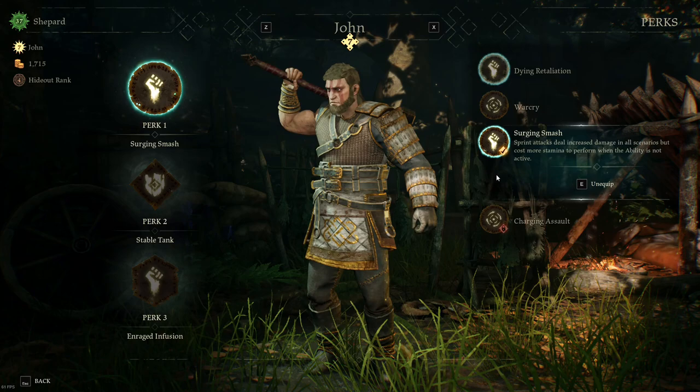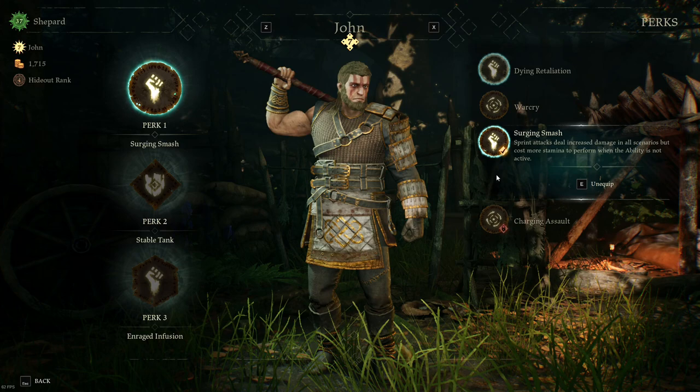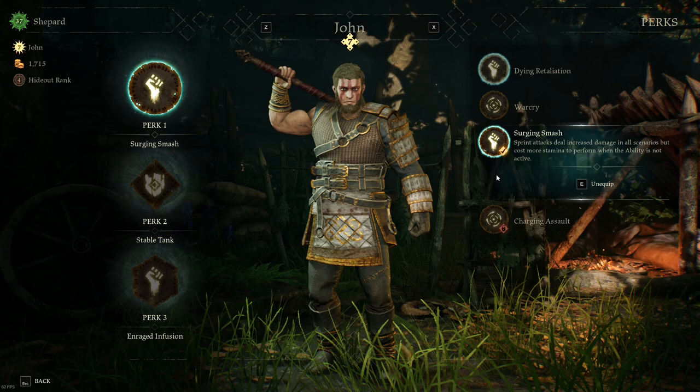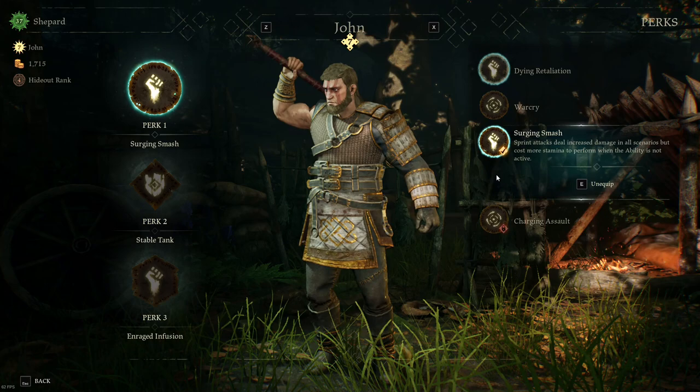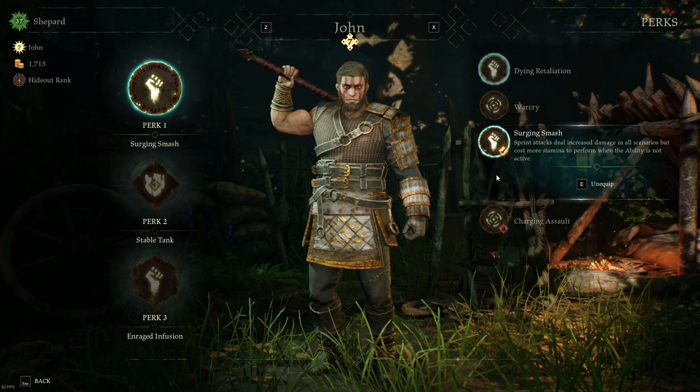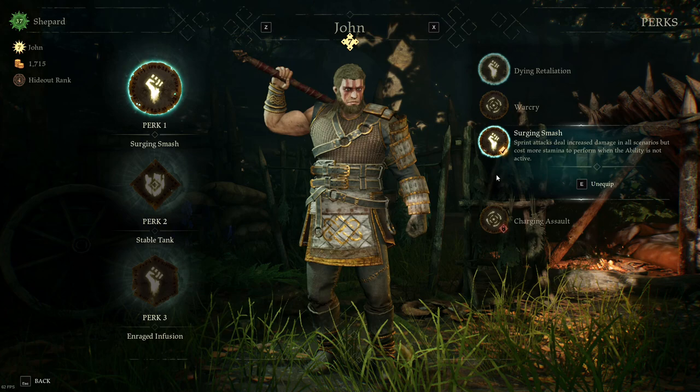Surging Smash does seem like an upgrade. It does cost more stamina, however — even though John has a downside with his stamina being lower — assuming you land the sprint attack, being able to basically one-hit KO the softer characters much more reliably feels like it's worth the upgrade, at least in terms of going against other players who don't seem to be managing their stamina very well. If players start taking advantage of John's stamina weakness better, maybe go back to Dying Retaliation, but for now this is what I'm using.